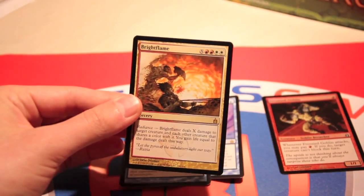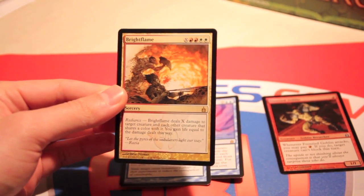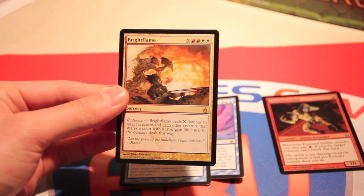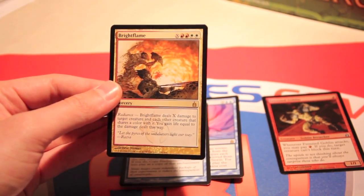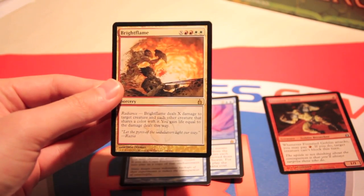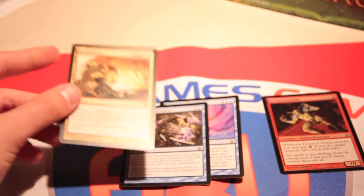And the last card is Bright Flame — X, 2 red and 2 white for a sorcery with Radiance. It deals X damage to a creature and each other creature that shares a color with it, and you gain life equal to the damage dealt this way. This seems a very, very limited card to play with — maybe in a very heavy multicolor build it might be something, but not great.